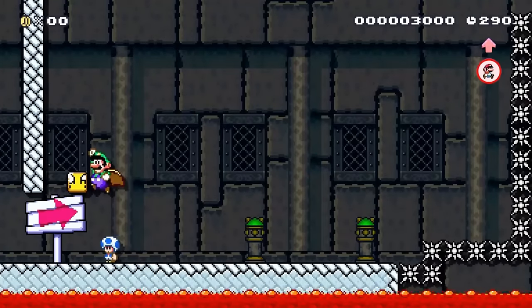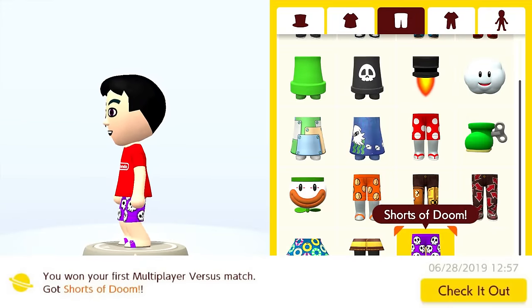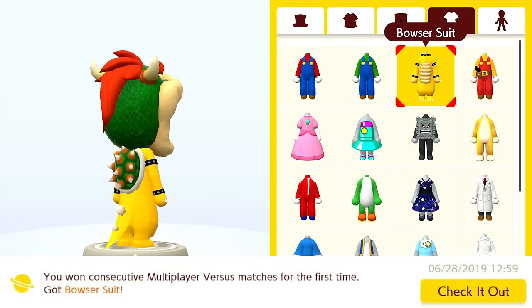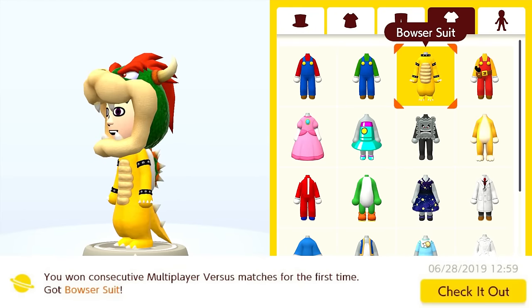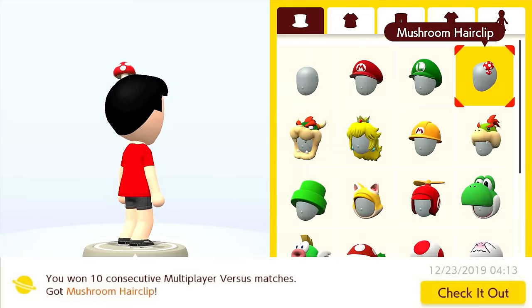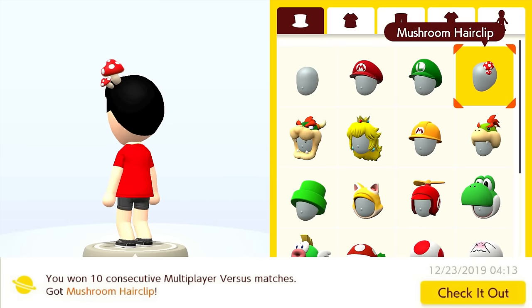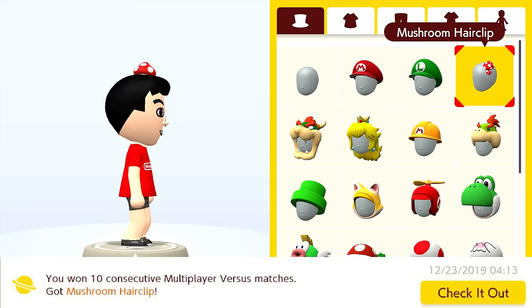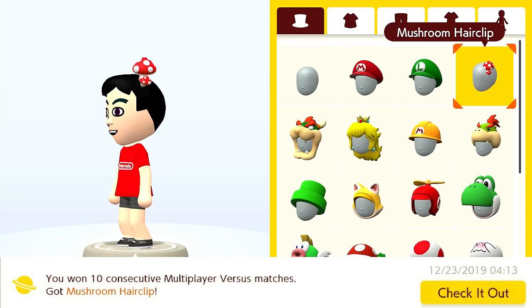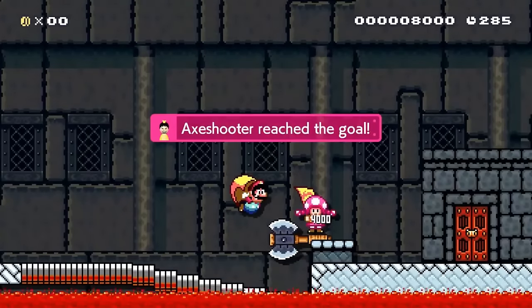Now onto the other Versus costumes — the ones for win streaks: the Shorts of Doom for winning one match, the Bowser headpiece and suit for two consecutive wins, the Firework Shirt for five consecutive wins, and the Mushroom Hair Clip for ten consecutive wins. These are probably some of the most luck-dependent costumes in Super Mario Maker 2, which makes them absolutely awful to get. However, I have three techniques for getting these as easily as possible.